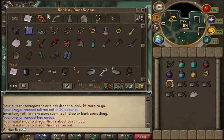It's up to you what bolts and gear you use, but the recommended items are the Dragonfire Shield and prayer pots. When you're ready, make sure you've got your Barrows gloves - got them.